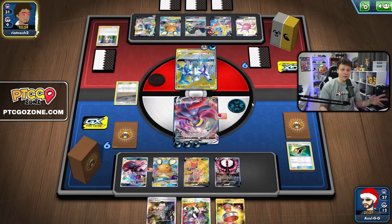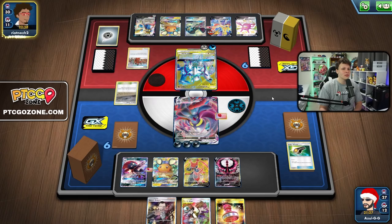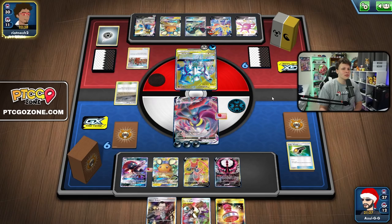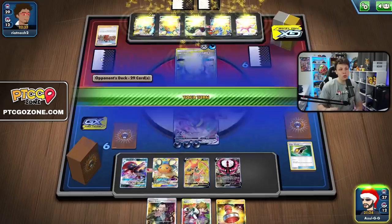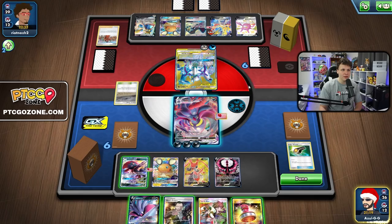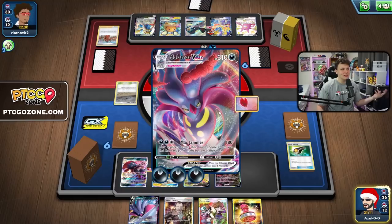Here comes a Peony - so we'll know exactly what they grab, which is huge for us. They grab Metal Saucer and Research. We can just Max Jam the Research out of their hand, put it on the bottom of their deck, and then they are living on the top deck. They hold the Metal Energy, which is smart - it's a Metal Saucer, not that big of a deal. Max Jammer - go ahead and grab that Research, leave the Metal Saucer. Let's see what they top deck - hopefully not another Research.